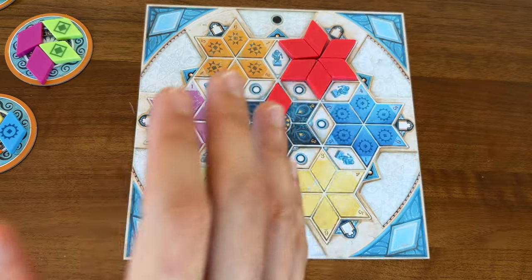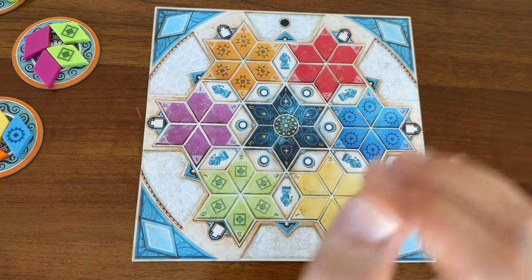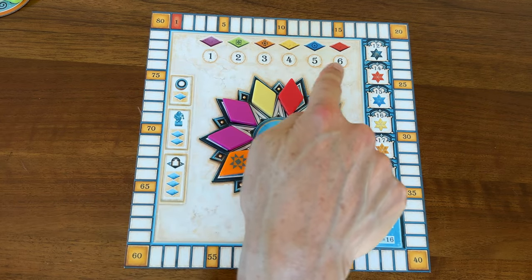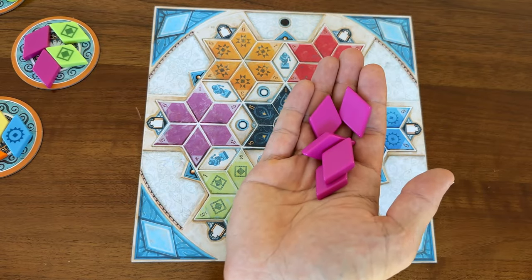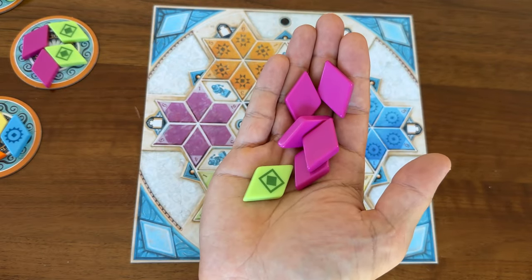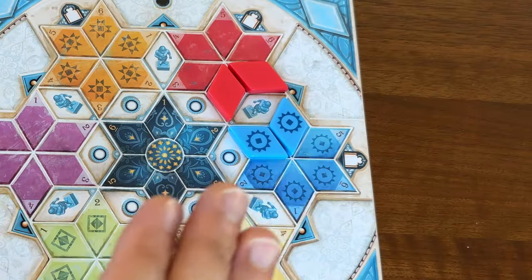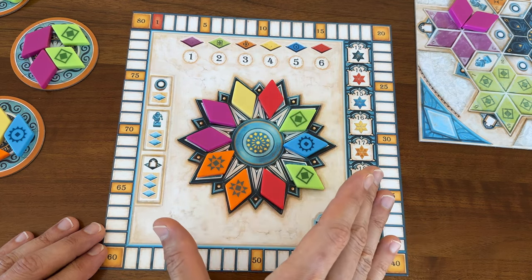I have so many options for how I can spend and place the tiles that I have. On top of that, Summer Pavilion also has designated wild tiles. Each round will have a different wild color. Did you need to draft six purple tiles for that big score in this round, but only able to draft five? No problem — use that green wild token this round to count as your sixth purple. And if that wasn't enough, you can work towards spaces on your board that give you an additional reward where you can draft one to three tiles from the bonus pool.